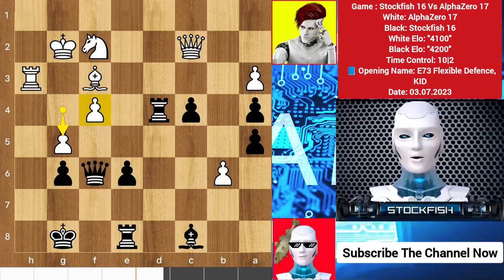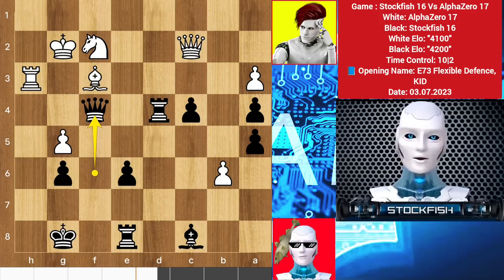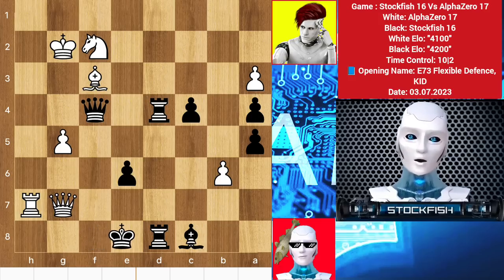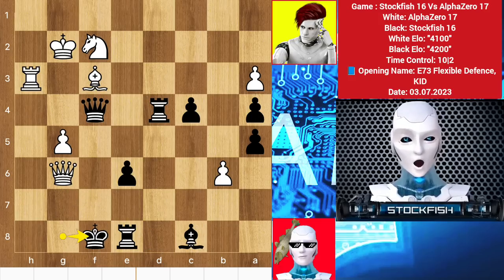So b6, rook d7, queen slides, and we have bishop exchanges. G5 — if you take the pawn, let me show you the variation: queen takes g6 will kill your position. King f8, rook h7, and this is coming. You cannot play queen e5 to protect it because queen f7 is also playable. If rook d8 then queen g7 check and it will be mate on e7.